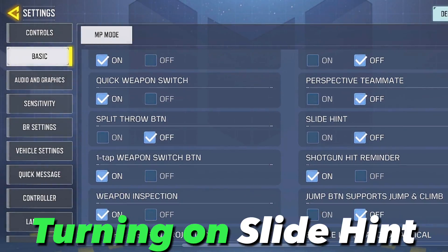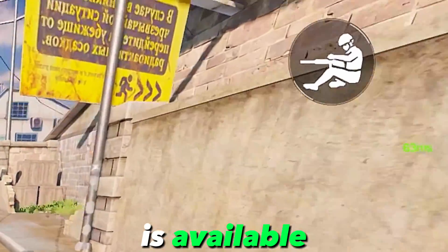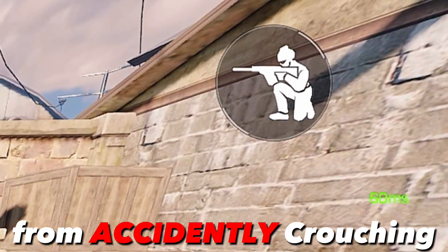Let's start by turning on slide hint in our settings. This will give us the knowledge to see when the slide button is available, and this will prevent us from accidentally crouching.